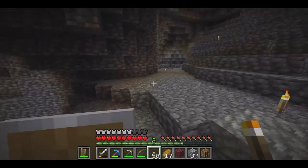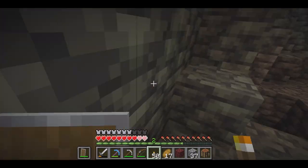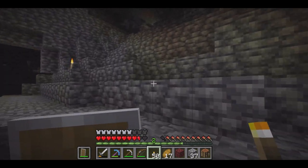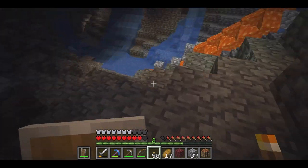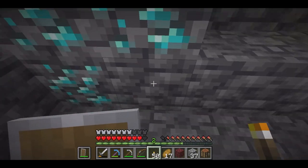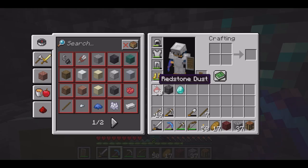We did get the anvil and now we were able to put a couple of books on our diamond pick that we've had since like a minute into the series. Now we have a Mending Fortune 3 Efficiency 3 pick. We're going to try to get Unbreaking on it as soon as possible — I'm trying to get one of the villagers to be a librarian with it. But anyway, we're going to mine this diamond vein that I'd found a while ago, and now that we have Fortune 3, let's see if it was worth the wait.